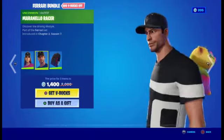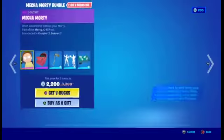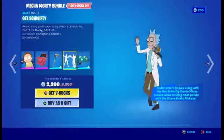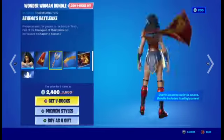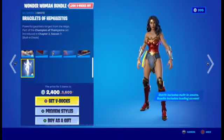Then we have the Marinello Razor and back bling. Now we have the Mecha Moti with back bling, pickaxe, and wrap. Now we have Wonder Woman with alt style, back bling, pickaxe, glider, Runes Queen, and the emote.